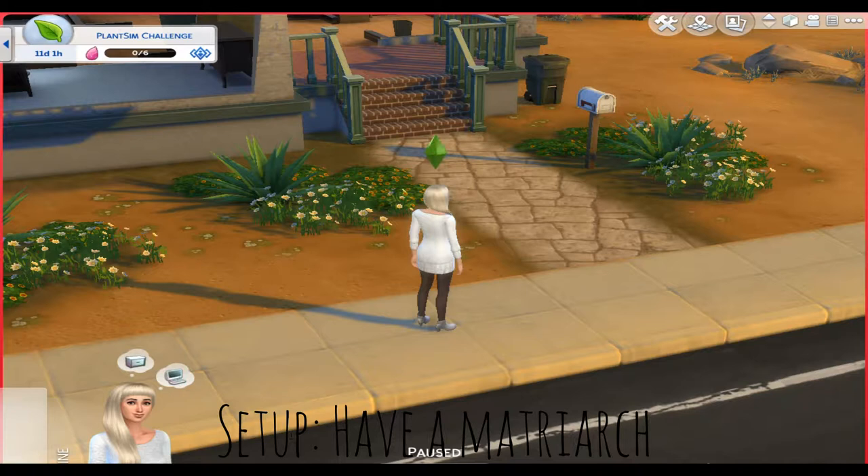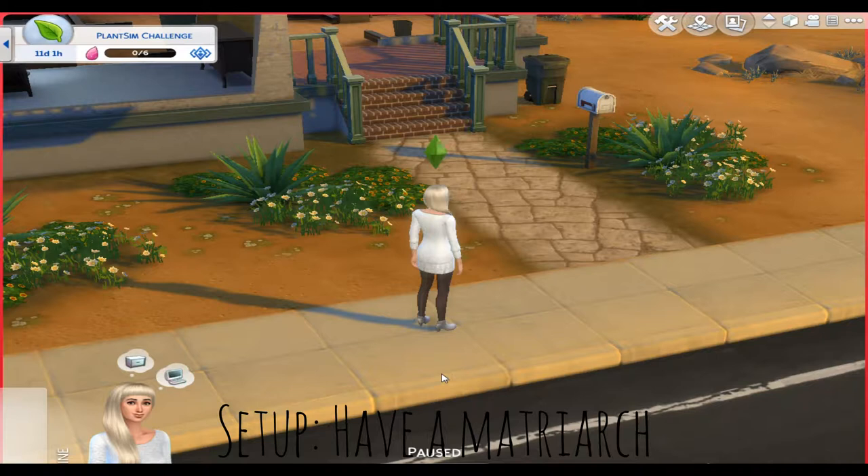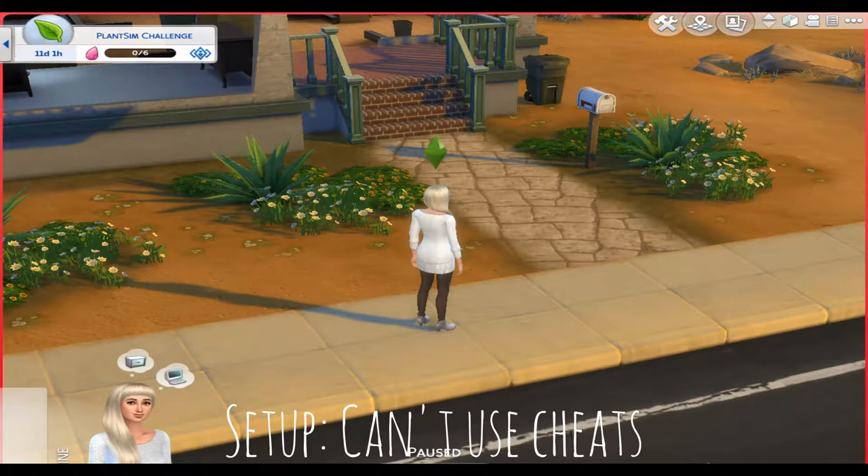Your matriarch can be an alien but cannot be a vampire — she's just a normal sim. She isn't a vampire because she's out in the sun and not burning, and I haven't got Get to Work so she can't be an alien anyway. For moving, you can move your matriarch to any house or lot you desire, but you must use only the starting funds — no cheats that give you free lots or more money. The matriarch can move at any time as long as you can afford the new house without cheats.